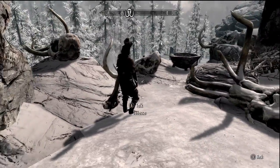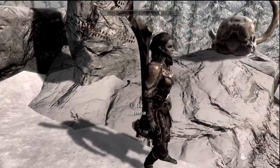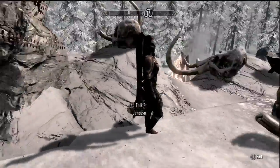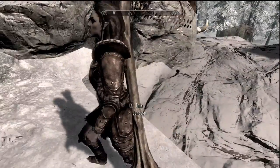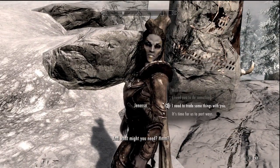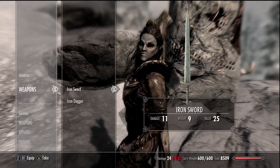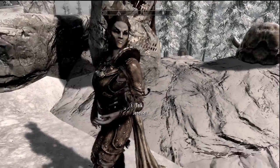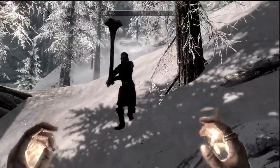It looks freaking awesome — it's bigger than her whole entire body. But you can't trade her and grab it, because if you try to trade, it doesn't show the weapon. It just shows her default weapons: iron sword, iron dagger. That sucks, but it does look cool on the follower.